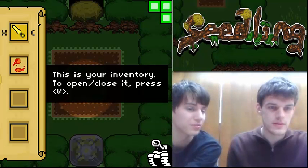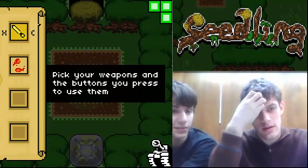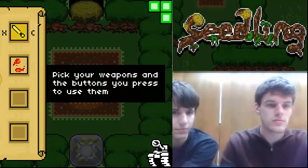You never have to use your mouse, by the way. This is your inventory. Open, close it, press V. Pick your weapons and the buttons you press to use them.